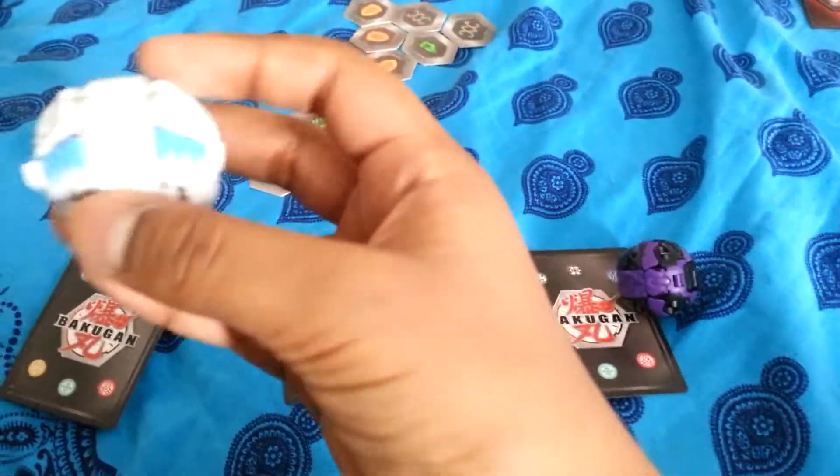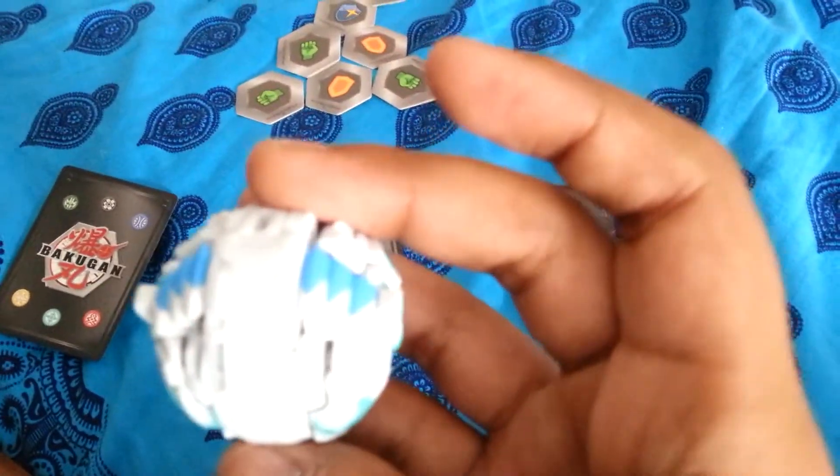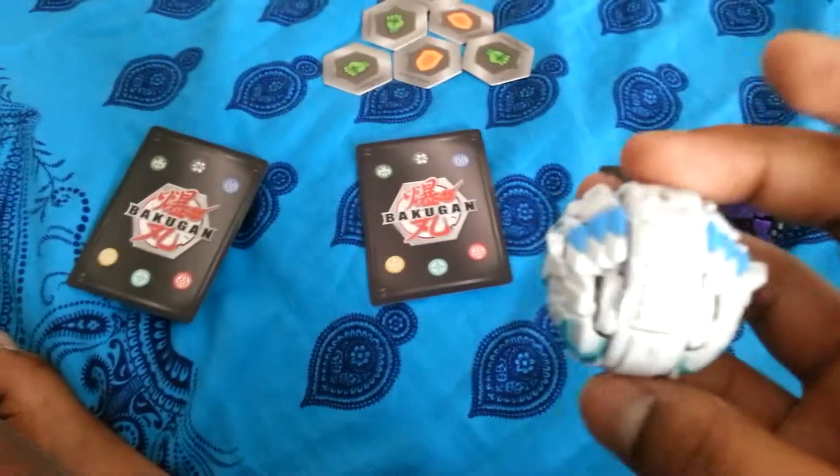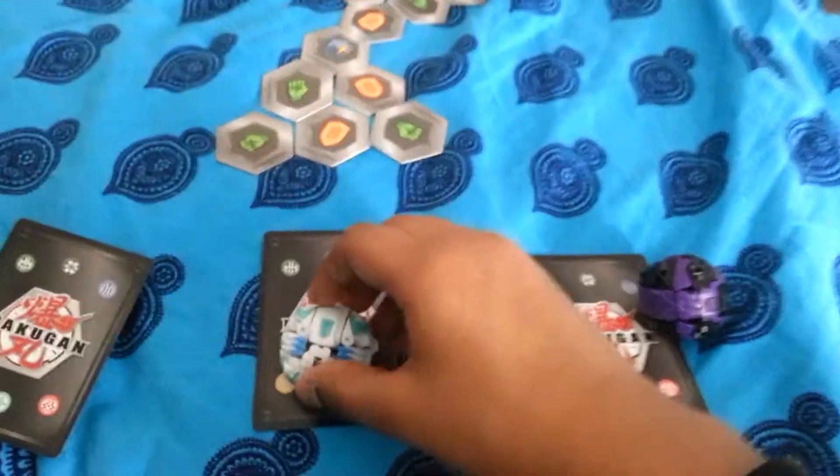Okay, do you know that there's an arrow here? You probably can't see it, but every Bakugan has an arrow and that's the way that you should roll. You can roll any way, but it's the way that you should roll. Okay, let's go — 3, 2, 1, Bakugan brawl!